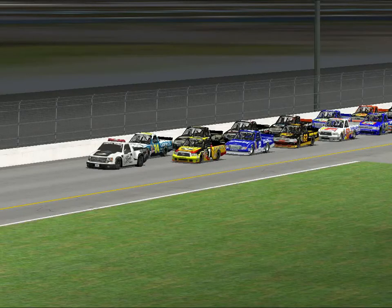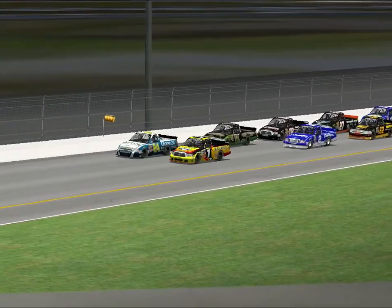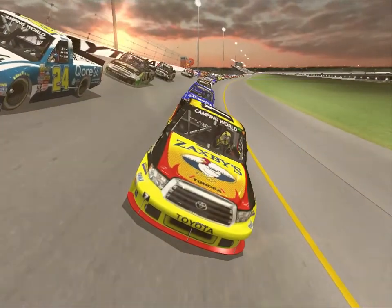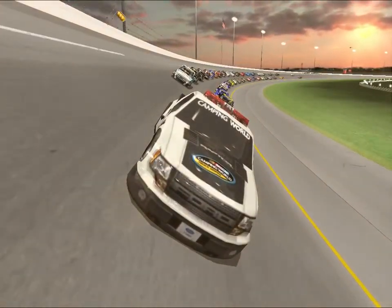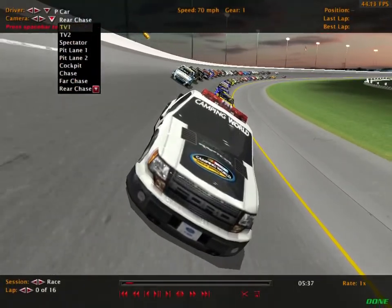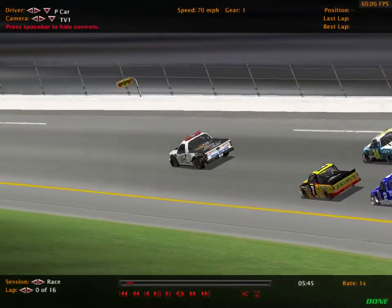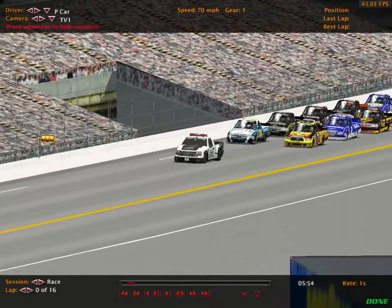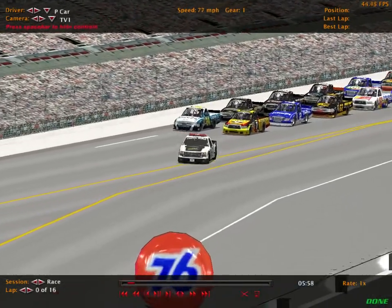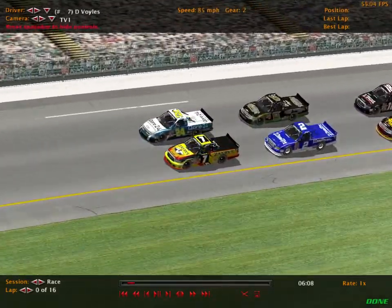Hello, and welcome to the Reloaded Truck Series from Daytona. This is the first points-bang race out of all the series at this wild track for the Tough Truck Drivers. The pace truck is going to pull off, and we're going to start the NASCAR season with the Reloaded Race at Daytona. And the pace car is off. Green flag's out at Daytona.